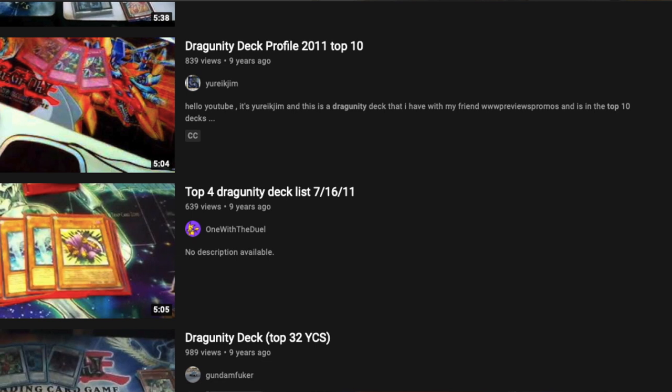Almost every weekend up until the end of the year, Dragoonity is topping a regional, making it to Day 2, or topping YCS. Dragoonity is taking the place by storm. Unfortunately though, with the release of other archetypes such as Wind-Ups and Zectors, the Dino-Rabbit strategy, Chaos Dragons with their own structure deck, and then eventually Firefist and Mermels, the Dragoonity play style fades away during the majority of 2012 and the very end of 2011.